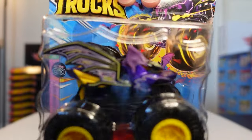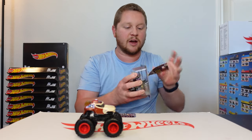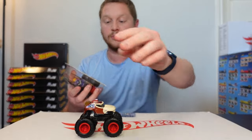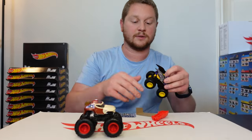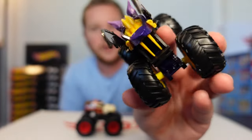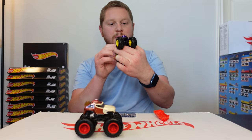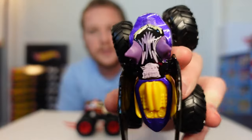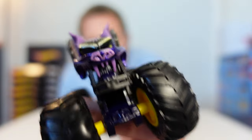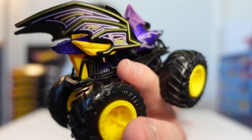Next up we have the Baditude — obviously a play on words. This one actually came out at the end of 2023, so it isn't brand new for 2024. It has those big giant wings sticking up — they're kind of flexible so they won't be perfectly even. The whole front of the truck is kind of like a bat's face: you got the ears, his teeth, his nose, and the windshields are the eyes.